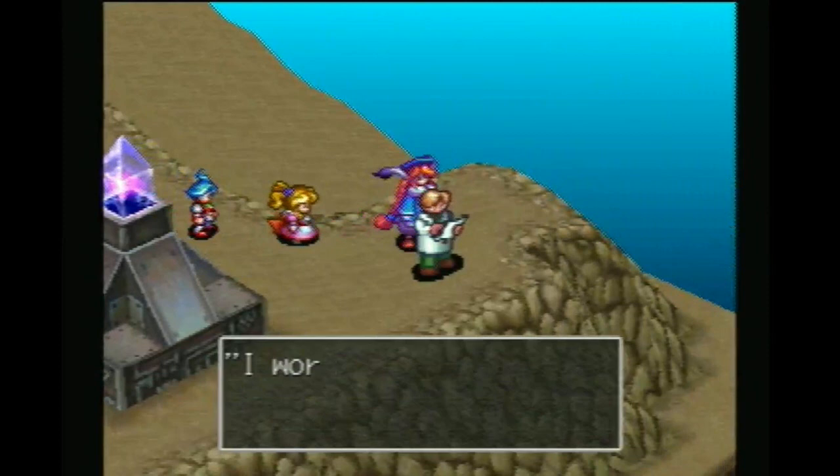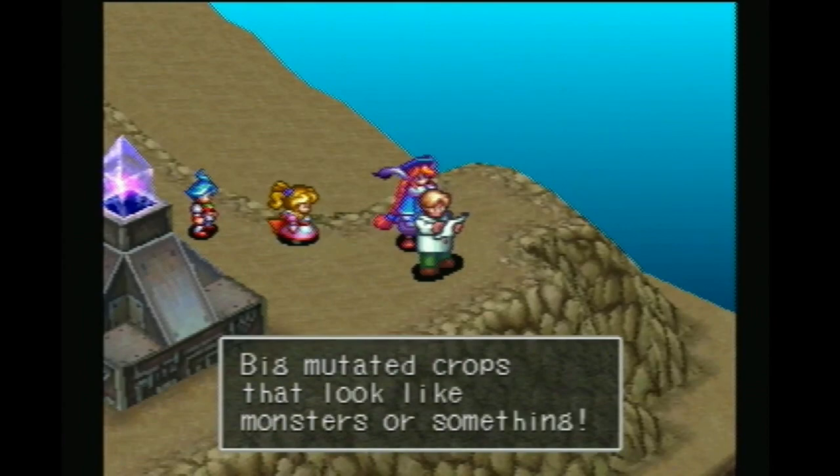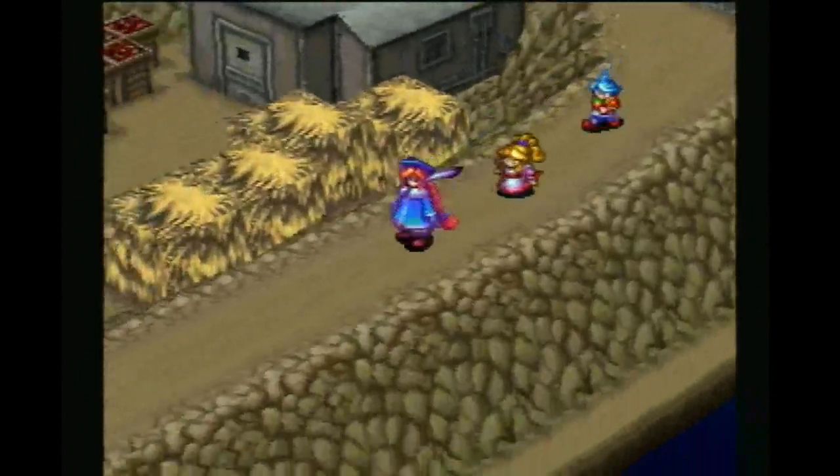Oh, we lost Nina — oh hey, Nina's back. Work in the disposal area. Some weird-looking stuff. Big, mutated crops that look like monsters or something. Oh, wonderful.